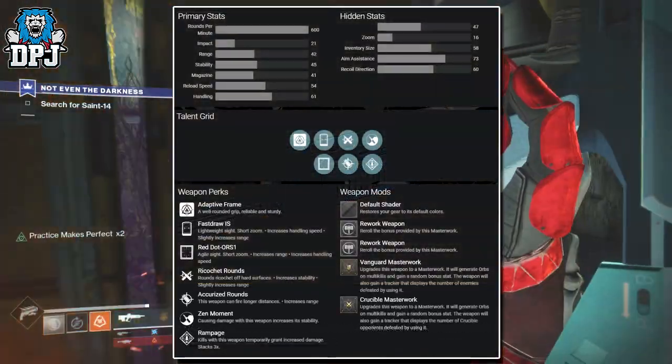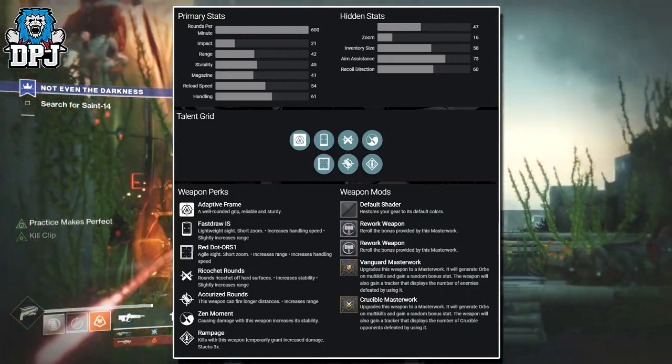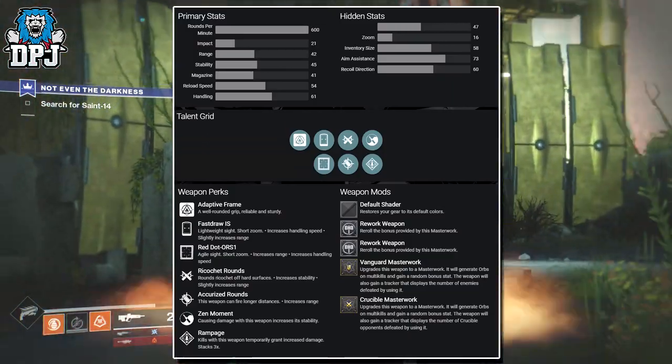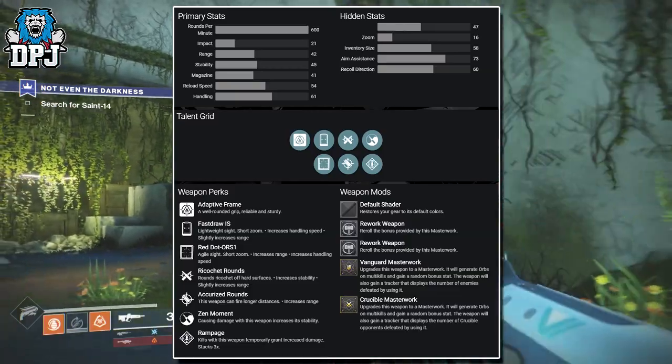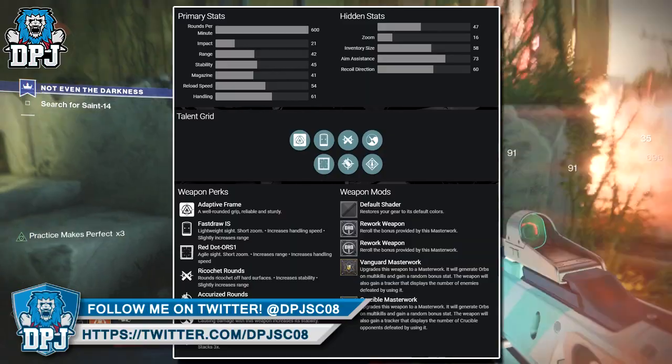It will fire 600 rounds per minute. It has an impact of 21, range of 42, stability of 45, magazine size of 41, reload speed of 54, and a handling stat of 61. For hidden stats, it has 16 zoom, an inventory size of 58 (which is a percentage), aim assistance of 73, and a recoil direction of 60.